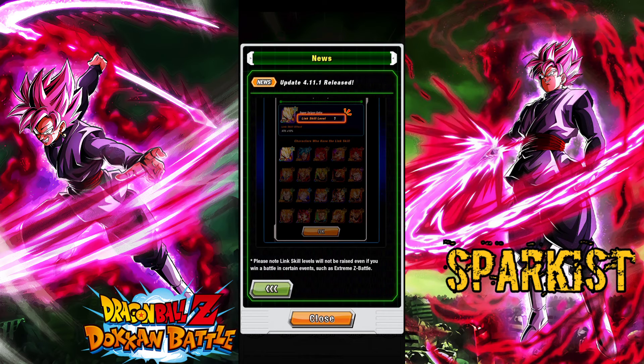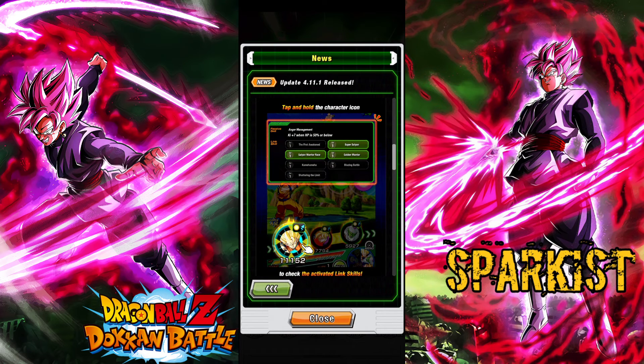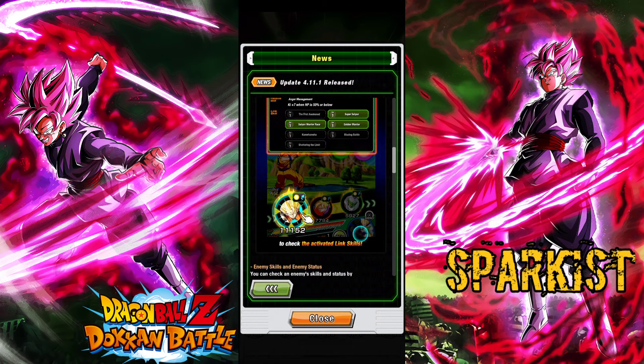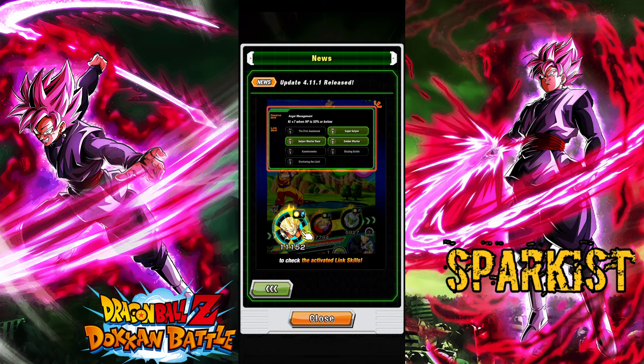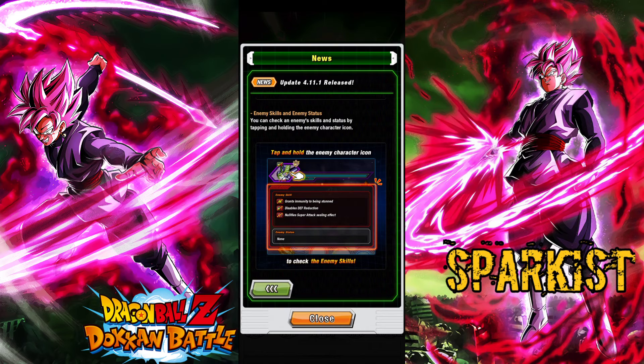The max level is level 10. You can hold characters when you're in battle — hold their icons — and you can see what links are active, see their passive, everything. It's such a huge update, which contains around 536 MB. And even now, tap and hold the enemy icon and you can see the enemy skills — everything.